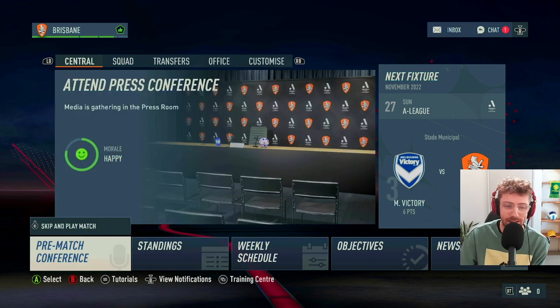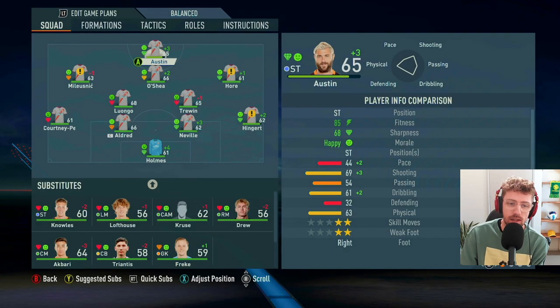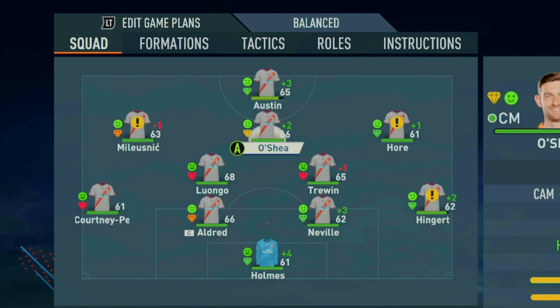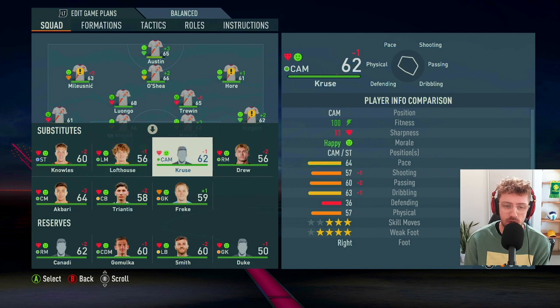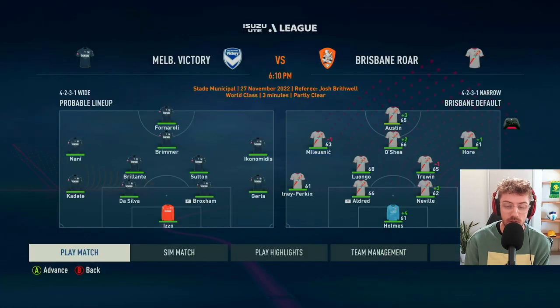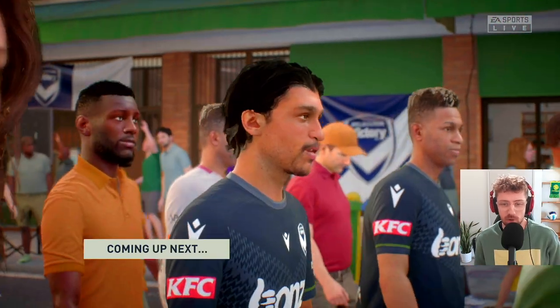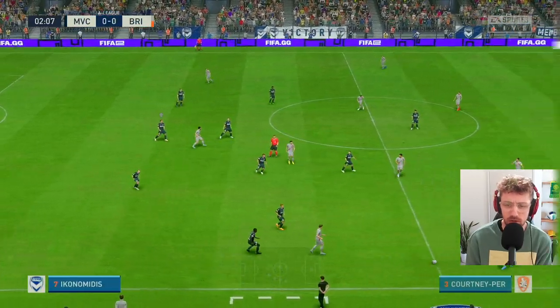We've got a big game coming up against Melbourne Victory. Here is how the team is looking heading into this game. Charlie Austin starting up top, Jay O'Shea in that number 10 role. Some decent players coming off the bench in Lofthouse, Cruz, and Jed Drew as well. Let's see if we can get a result here, away to Melbourne Victory at AAMI Park. Victory fans are ready for this one. We're wearing our away kit — the grey with the orange diagonal stripe, which I actually kind of like.